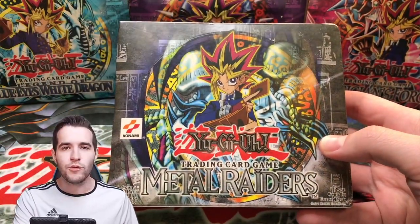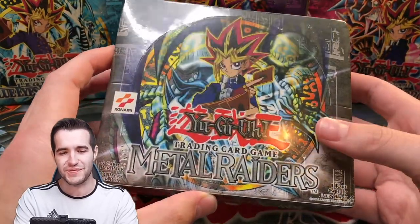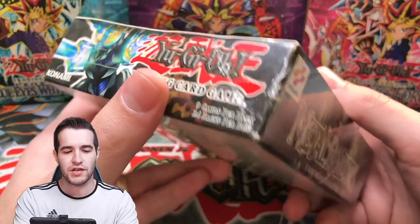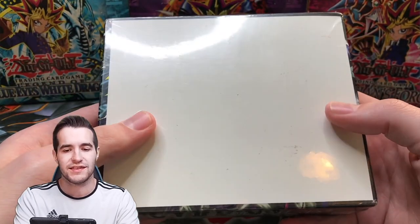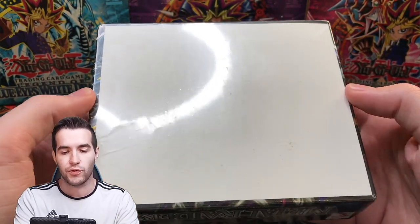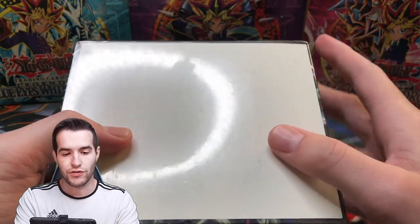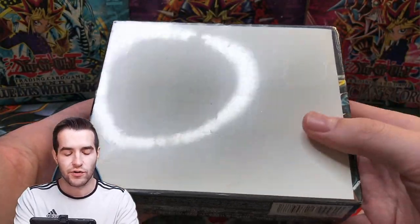Then we have this MRD box. I got these from the same place - the LOB box looks totally good, authentic and legit. But this box looks a little bit suspicious to me. The wrapping is very tight, which in my opinion is usually not a good thing. When it's super tight like this and there's no flap on the back, it can be sketchy. There seems to be a lot of stuff under the wrapping and scratches - it kind of looks like a used box almost. I'm suspicious it's resealed.